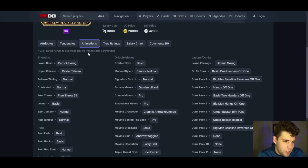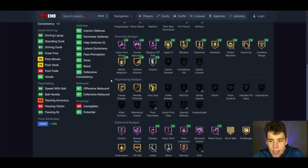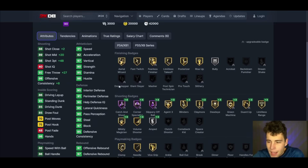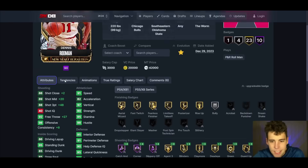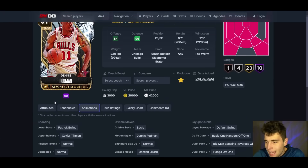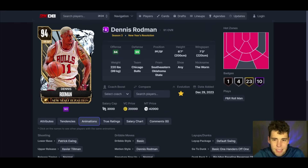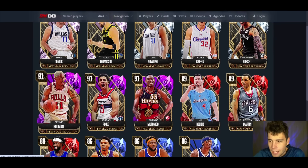Dennis Rodman up next — 6'7, 7'3 wingspan. The problem with Dennis Rodman is that release — patchy, basic on normal timing, basic dribble style. He is going to do some things defensively — he's going to be absolutely lights out, one of the best if not the best defensive player at the small forward/power forward position. The problem is his release is absolutely horrible, really really rough in MyTeam. So as far as these amethysts to diamonds, Dikembe is the best, Jordan Poole is second, Rodman not very good.